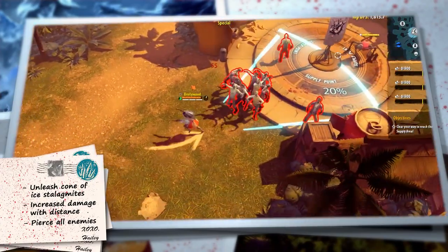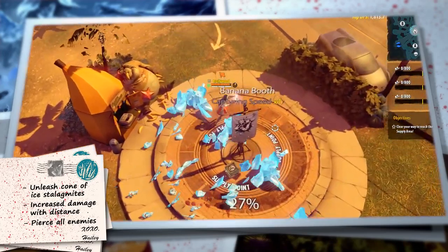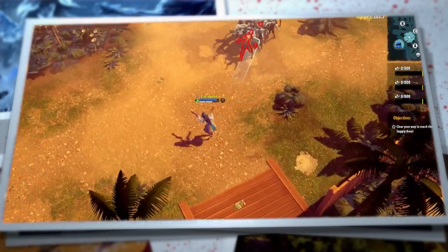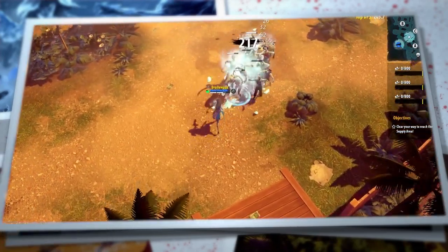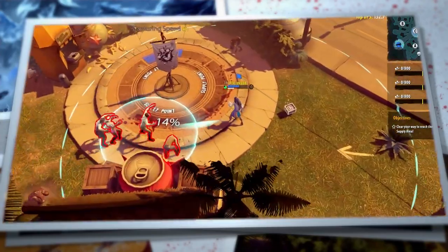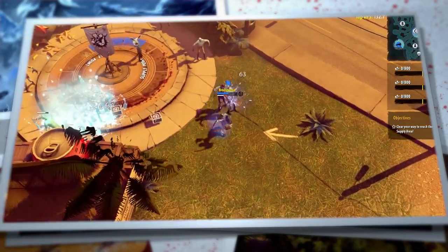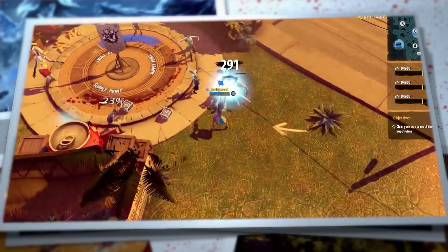Thimble Winter is a powerful area nuke that deals great damage when Hayley stays away from the center of the fight. Hayley is a focused zoning character who uses her wintery abilities to control the battle. She locks down and slows her enemies from a safe distance while her allies seize objectives or move in for the kill.